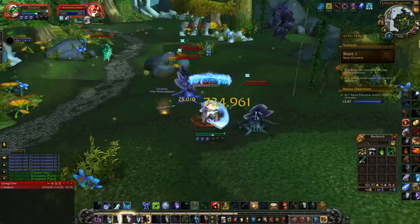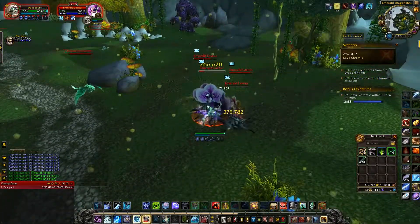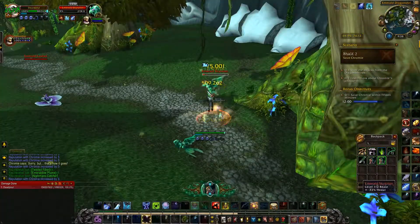I'm not going to show you me gathering all of them — it's pretty simple. Just kill the plants for the vines, kill the owls for the feathers, and then that big tree back there is what you're going to use the item on.